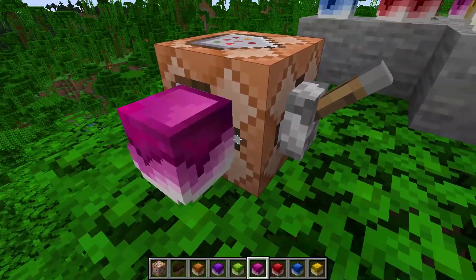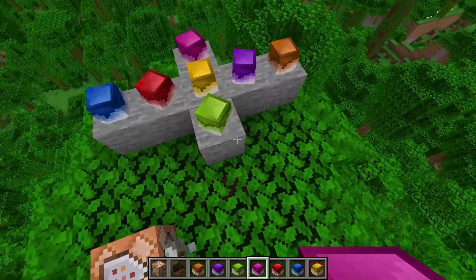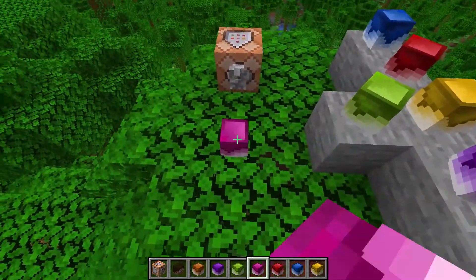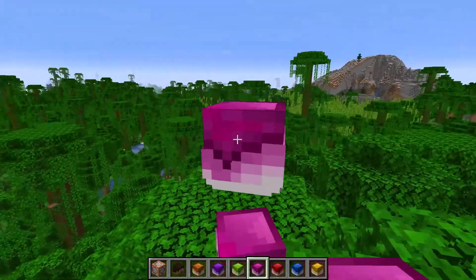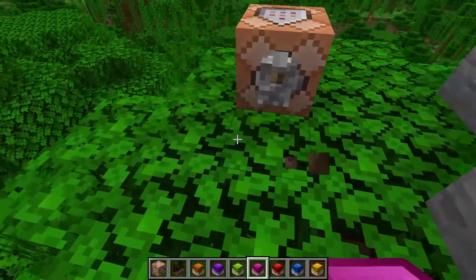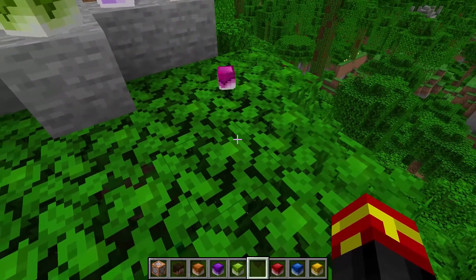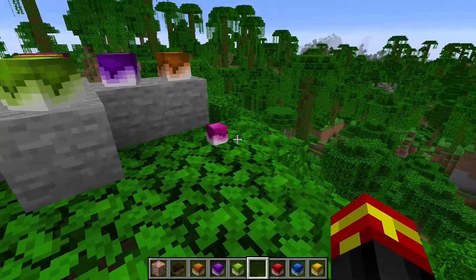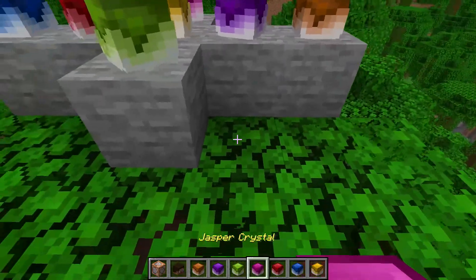As you can see, you can place the gems on the side of blocks as well since they are actually player heads, and you can place them in any orientation you like. You can even stack them on top of each other. Also, the way they look when dropped as an item or block entity is really nice too.